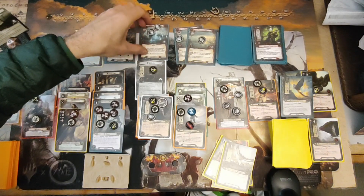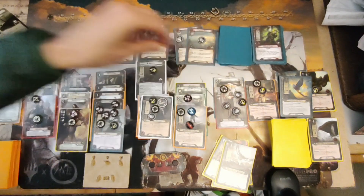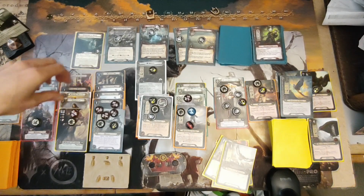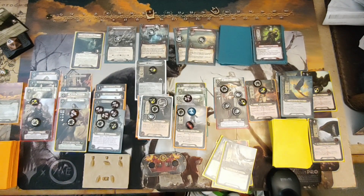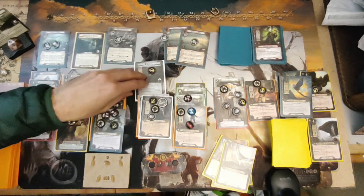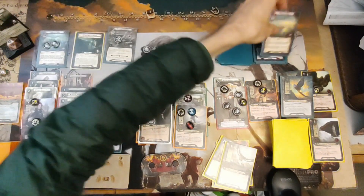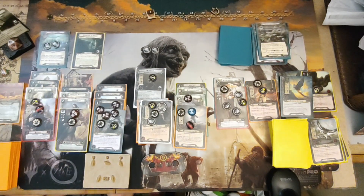Deciding what's worse — getting two enemies or dealing one damage to each character in play. We're going to discard using Source Map, and now we can explore — choose a location in the staging area and make it the active location. We'll make the Candle Bearers the active location, and all the others will go away at the end of the round. At the end of the round, these two are discarded, we have to discard our hand, and we deal one damage to each character in play.